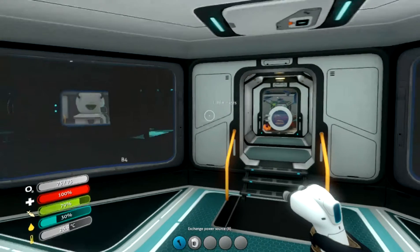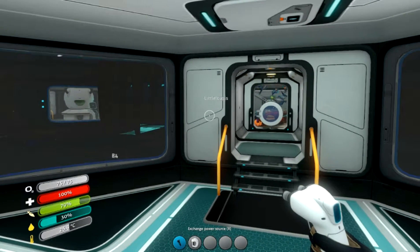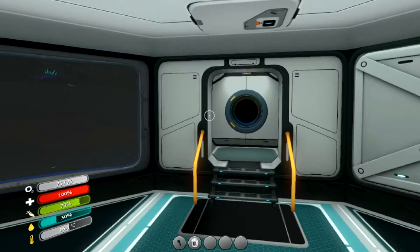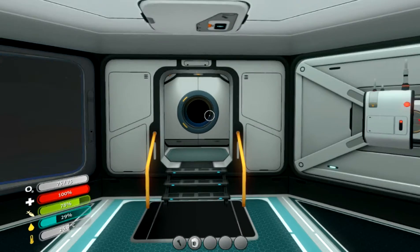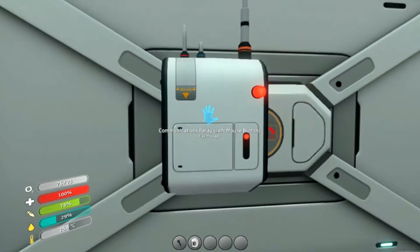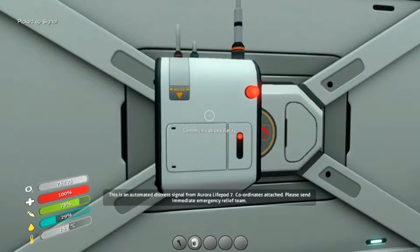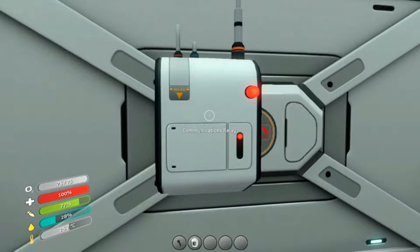There was a message. So we have a new relay message, let's hear what that is first. This is an automated distress signal from the Aurora Lifepod 7. Coordinates attached, please send immediate emergency relief team. That was it.